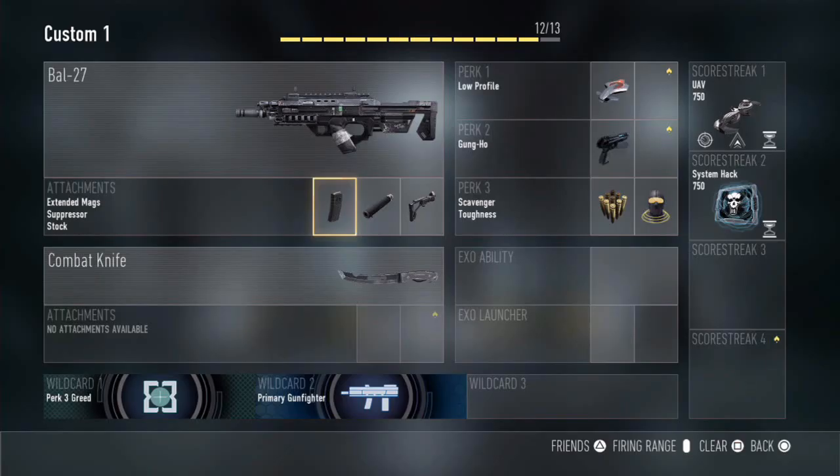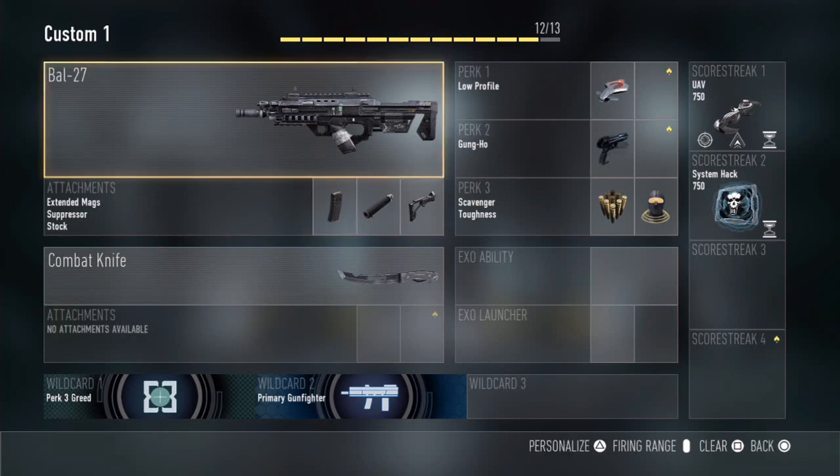Hey, what's up guys, it's Number1Pred here and today I'll be bringing you guys another class setup video. I'm going to be bringing you guys what is, in my opinion, the best class in the whole game — the BAL-27. This is my favourite gun and a lot of other people's favourite gun. I just think it's the best gun in the game; it's like the new Honey Badger but feels so much smoother.